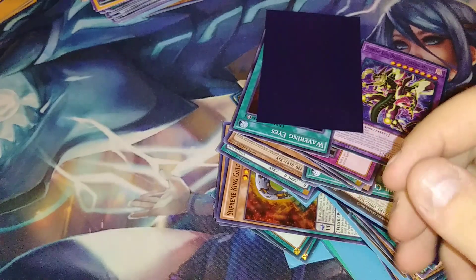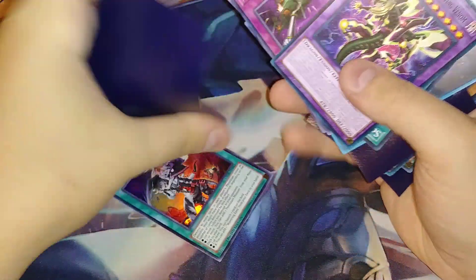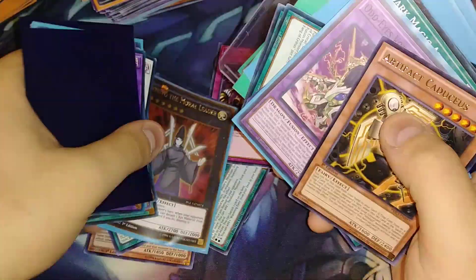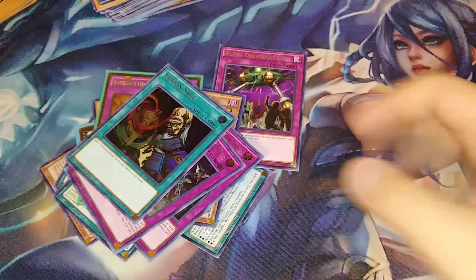I mean, this was definitely worth 50 bucks. This collection was definitely worth 50 bucks — I think it was worth more, maybe not, but for a mixed lot it's really not bad. Like there are pretty good staples in here. Wavering Eyes — that's actually glued together with something... 100 Foot Horror, Noriato, there are the Gates, Tuning Magicians, Legendary Dragons Breakthrough Skill — those three ultras right there, that's not bad. Okay, one box left — can we hit gold in this Yugi box?